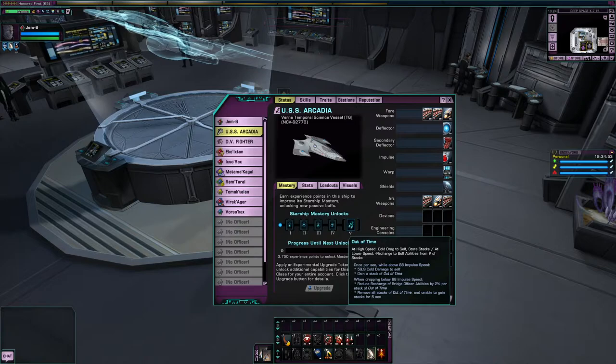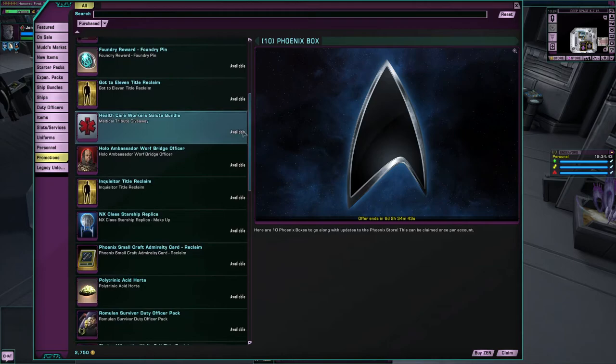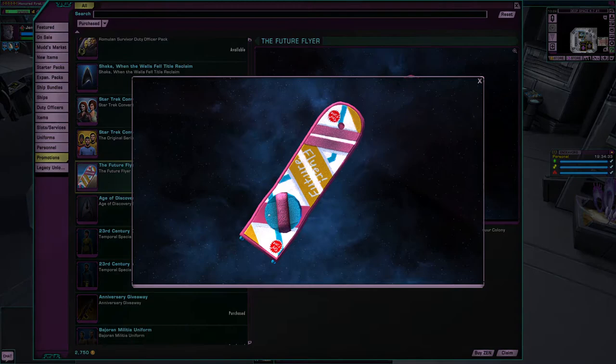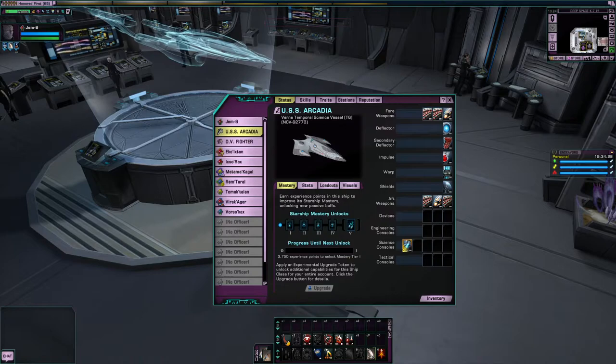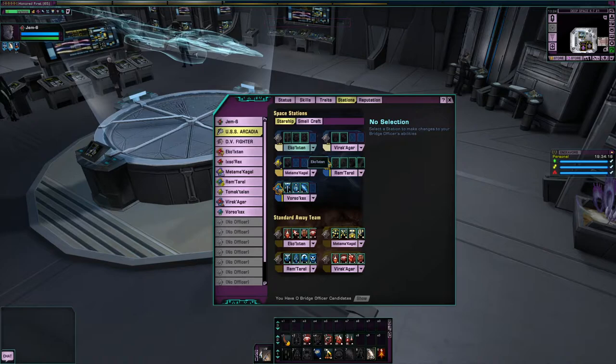So, in honor of that, not only did they release a hoverboard, but also the Future Flyer. As a science vessel, and specifically a temporal science vessel, it's got all the temporal goodies.